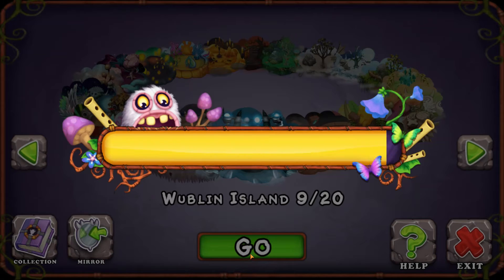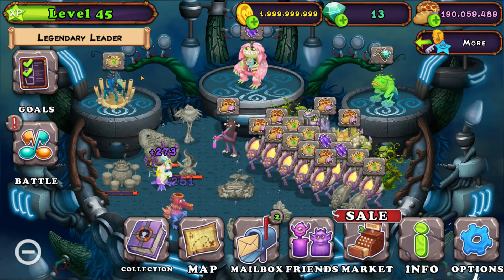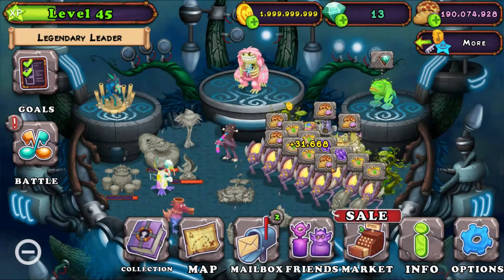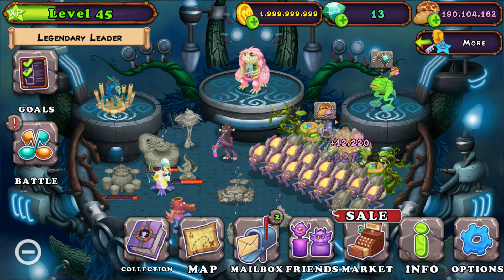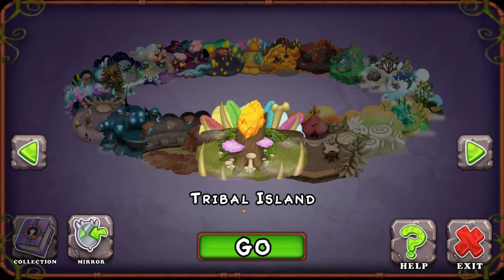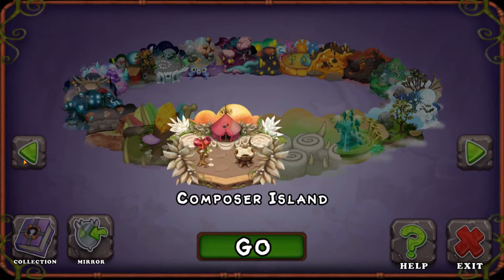Let's see if Wublin Island gave me any diamonds — it probably didn't, but oh, it actually gave me two diamonds! There's a green monster in the left corner — I forget his name, sorry, I forget all the Wublin names — but I'll collect him right now. Anyways, let's go back to Magical Sanctum.